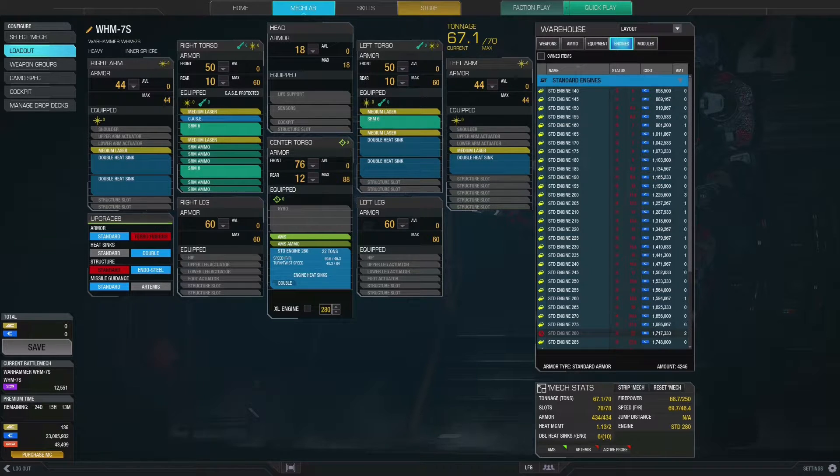In my equipment I'm running AMS with AMS ammo and case. You could take off those three things and fit on another double heat sink if you wanted to — I choose not to do that. The great thing about this game is you can design your mech just about any way you want. The engine is a standard 280, which gets me a speed of 69.6. Armor is standard, heat sinks are double, and structure is endo steel.